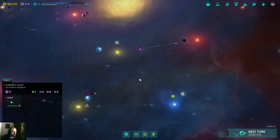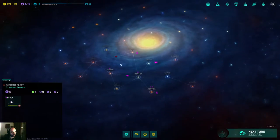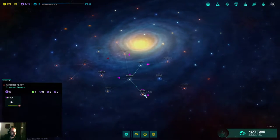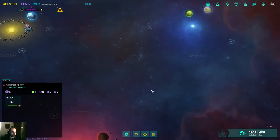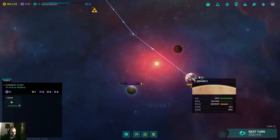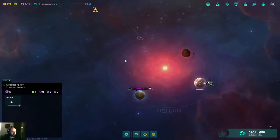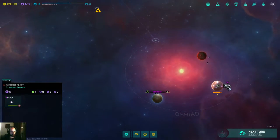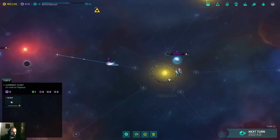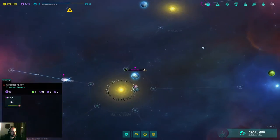Right now we're still conquering whatever we can. We have three star systems and we're getting as much as we can on each. Right now I'm changing this gas giant to be able to produce more credits. Not that we need that, but we did build a space factory there.